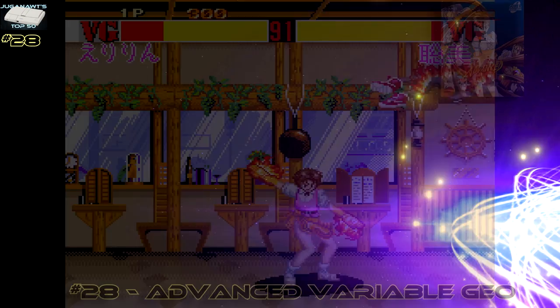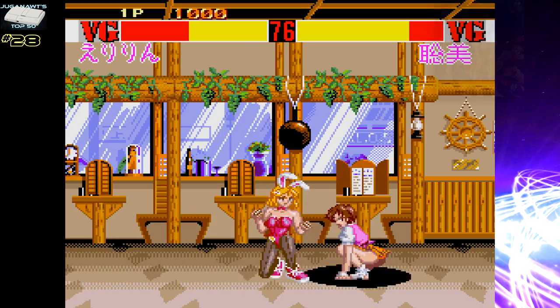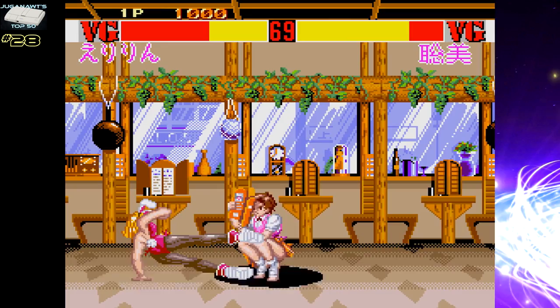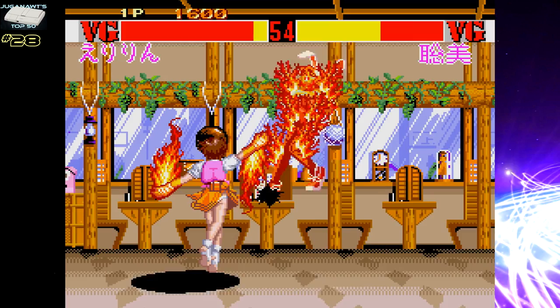Number 28: Advanced Variable Geo. Much like most fighting games on the PC Engine CD and TurboGrafx, this is best played with a 6-button controller. What you see is what you get, and what you see is a very cute female-centric one-on-one fighting game with fluid control, smooth animation, and a decent combat system.